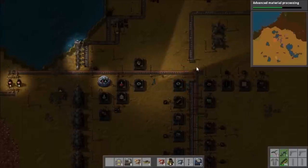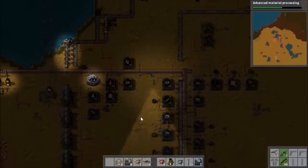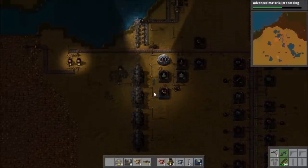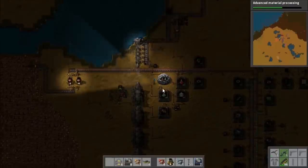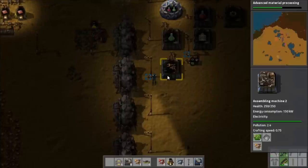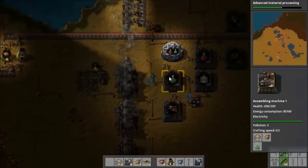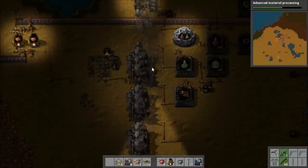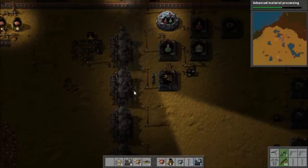I'd like to get a full set of four radars if I can, but that's asking a bit much. Now, how to set up these engine columns? Because I've sort of built everything in the way. Why did I put these electric poles one away from the engines? That's a bit weird of me - I'd usually put them right next to them.